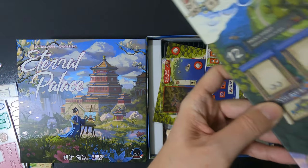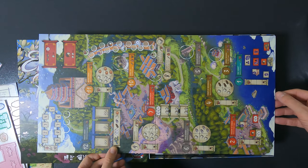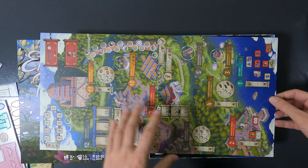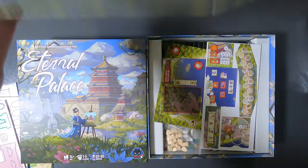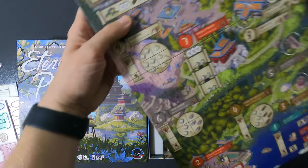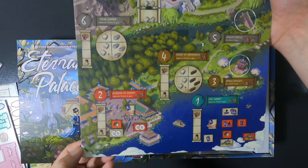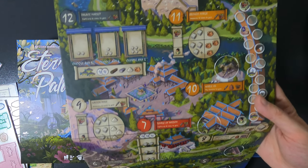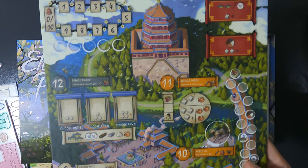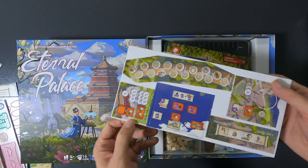Then we have the board. I'll put it sideways so it's easier to check, and you can see it is pretty damn beautiful. On the other side there's nothing — just black. It is very, very colorful and very, very nice.